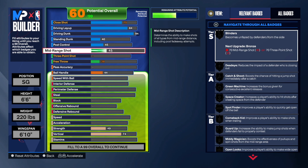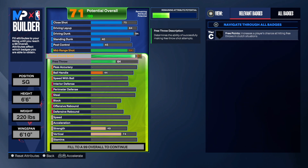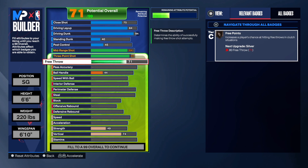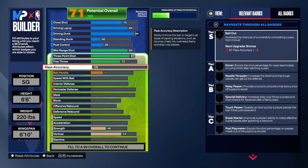Standing dunk was a 40, post control was a 45. For mid-range shot we're going 84 — going 84 gives you Dead Eye and Mid-Range Magician. Now for the three-point shot we are going 87 — I could have gone 88 or even 89 to get Green Machine, but let's try 87 to see what happens.